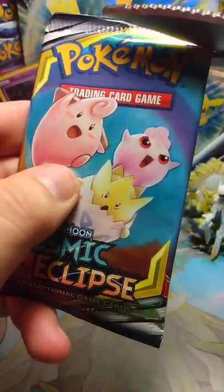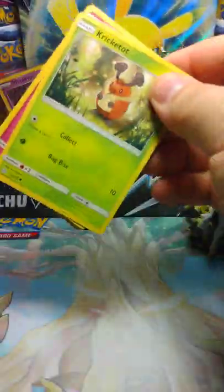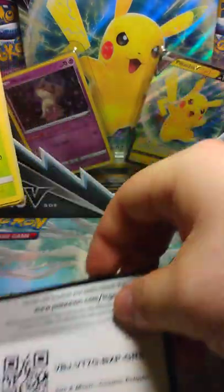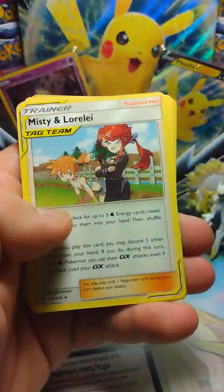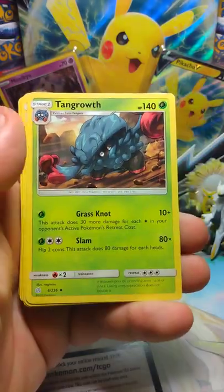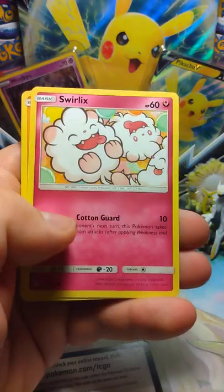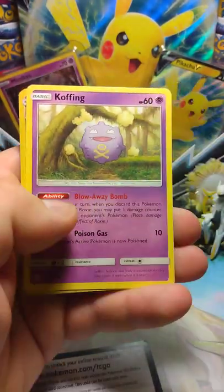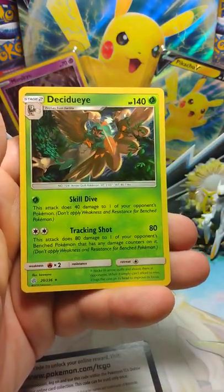Open up, start with the Cosmic Eclipse. Code card, one through four. Alright. Energy, Misty and Lorelei, Tangrowth, Herdier, Cricketot, Swirlix, Drillbur, Snorunt, Koffing. A Dustox Reverse Holo, and a Decidueye for the Rare.